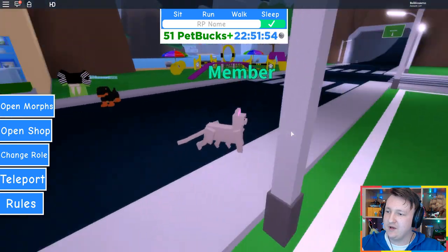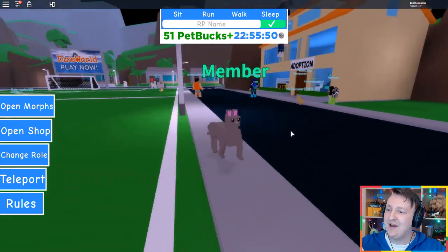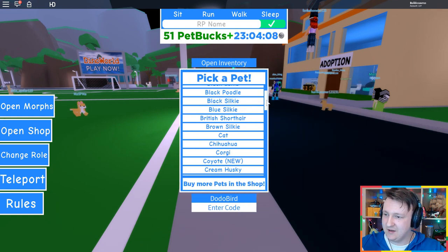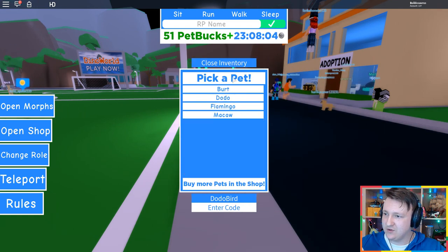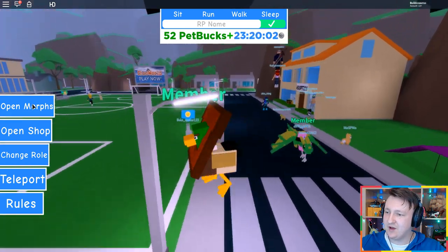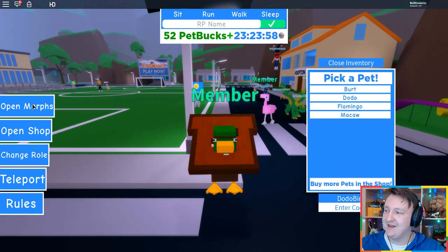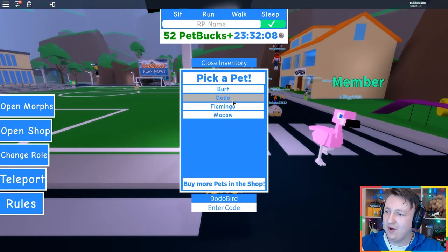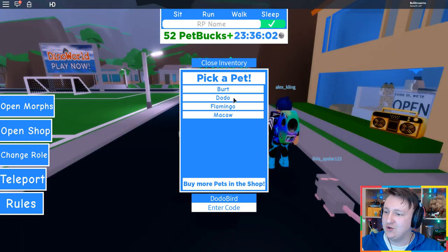So apparently when you put in a code, you become a cat. I must have accidentally clicked on it. Let's see. Open inventory. So I have Bert — Bert is a duck with bread around his head. I have a flamingo apparently and a macaw. But now I also have a Dodo.